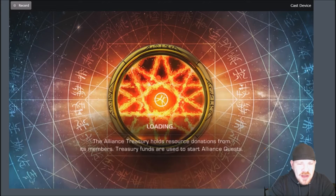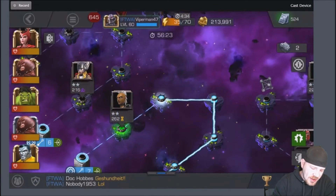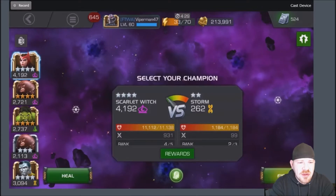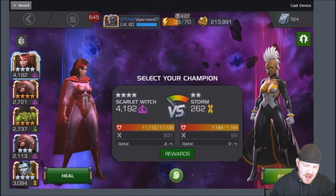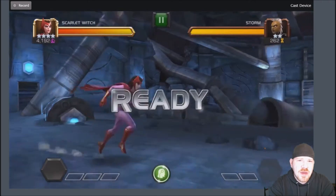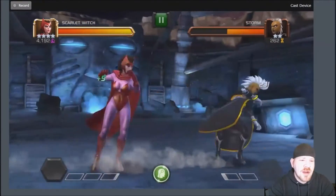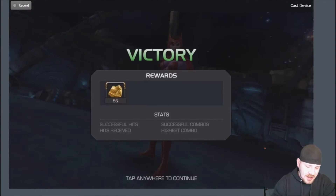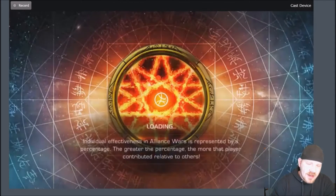If you guys notice, I am getting XP even though I am level 60. Item use just started like 30 minutes ago, and for item use I always try to pop an XP boost just to get some points on the board and help my alliance out — not that I'm gaining any more XP. But maybe with act five being released hopefully soon, they might raise the summoner level bar, like to level 70 or 80, 90, 100 — who knows. That would be quite nice.